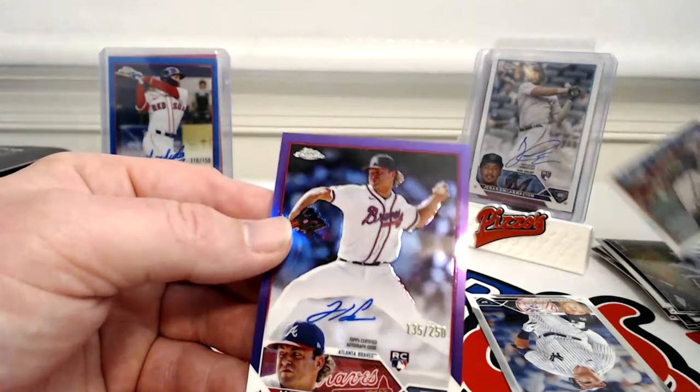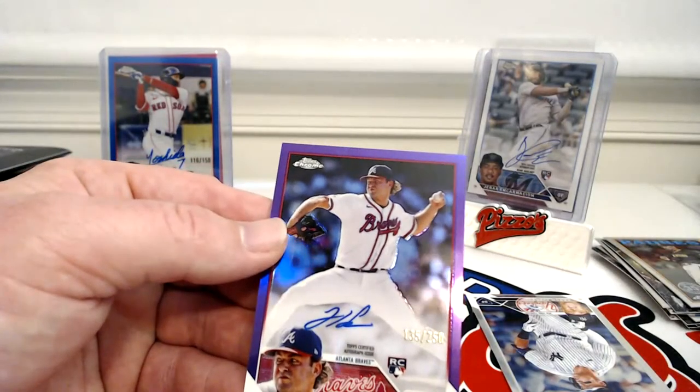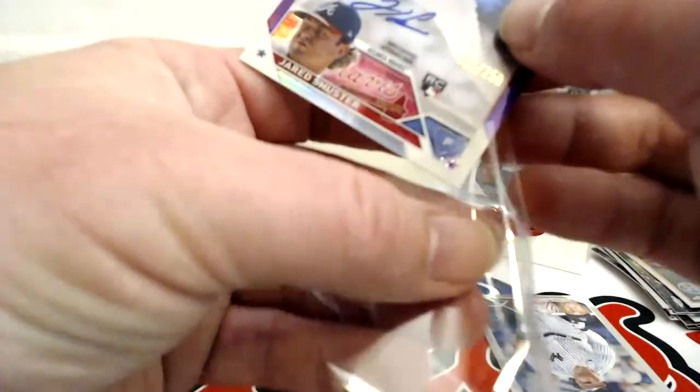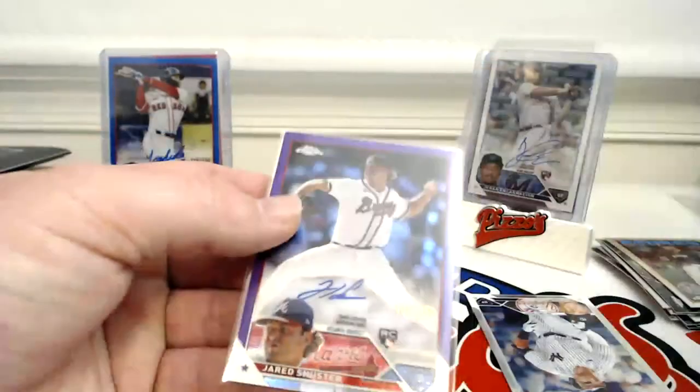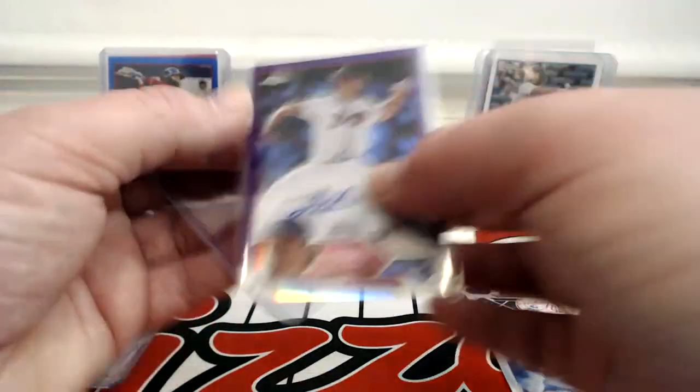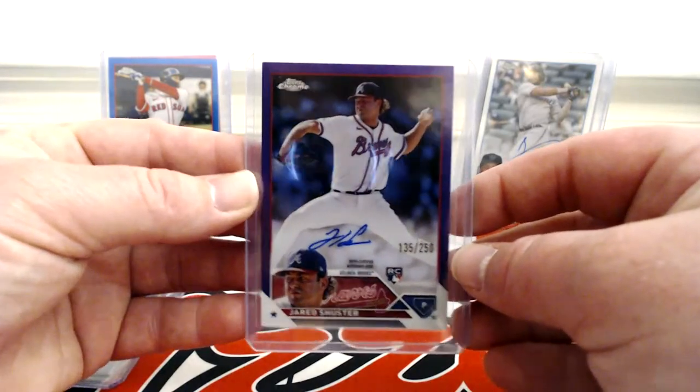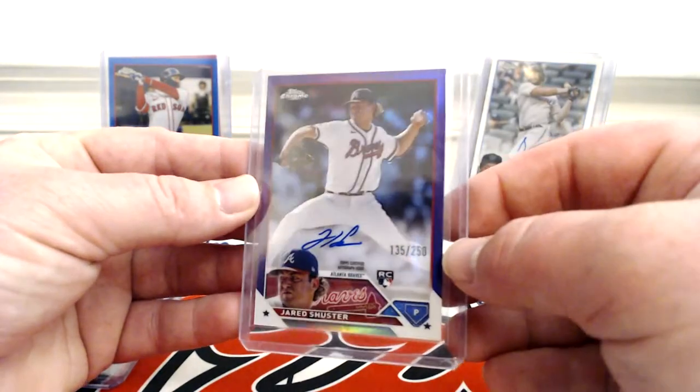Jared Schuster of 250 — rookie auto. Not a terrible box; only one pitcher and it was a refractor, and it wasn't a crap pitcher. I've seen a lot of bad autos come out of some breaks last night — one break where their best auto was a Morales.